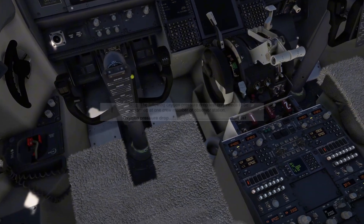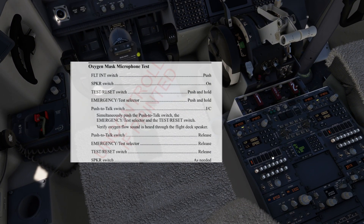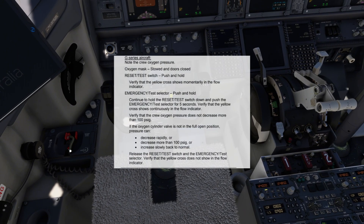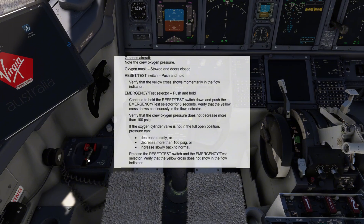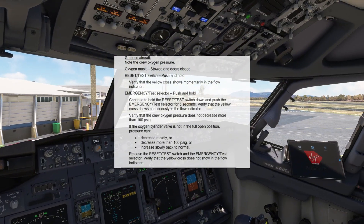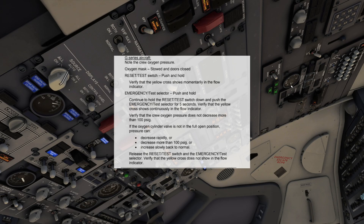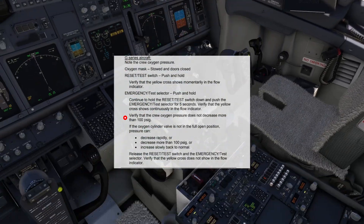Now the oxygen pressure drop test and the oxygen mask microphone test. We've got flight, speaker — and there's a limitation in the sim, we can't press three buttons at once, so let's put on the intercom switch now. We'll verify we've got the crosshair, press the regulator, and we can hear that we've got the oxygen flow. We noted the pressure before and there's no more than a hundred drop.